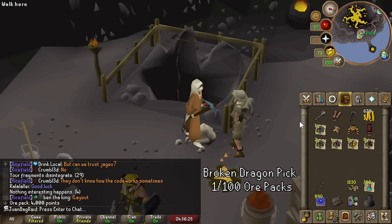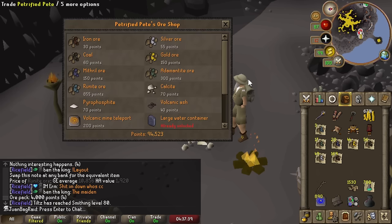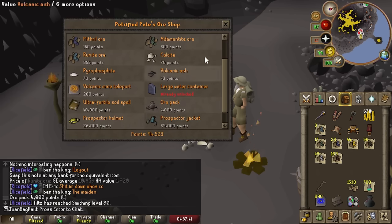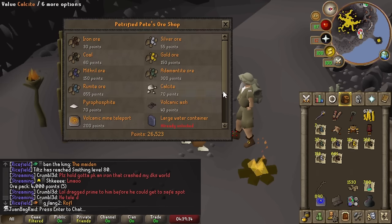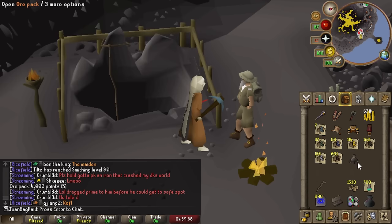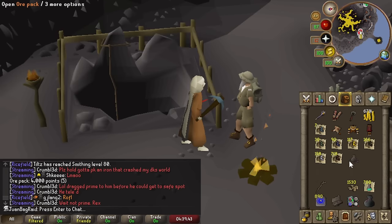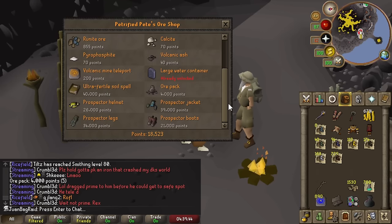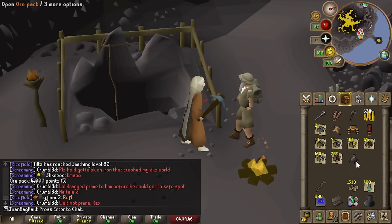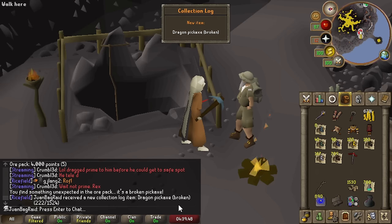These ore packs give okay loot normally. Five more to go, four left. Oh my god — no freaking way! I actually got it! I guess that makes up for the 100 gambles I did on Iron Bar where I didn't get it.